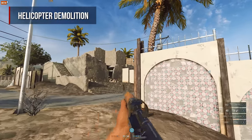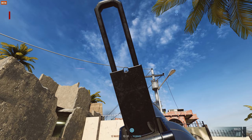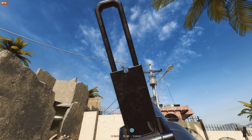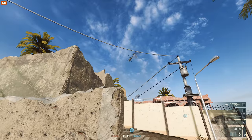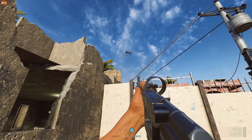You are your team's best hope for survival when the enemy commander calls in a helicopter. Choppers can be destroyed using rockets that only the Demolitions class has access to. Without you, the rest of your team is forced to take cover and will have a very hard time stopping the enemy from capturing objectives.